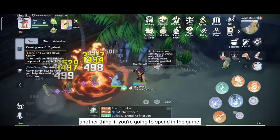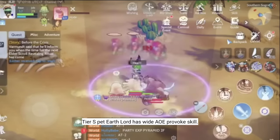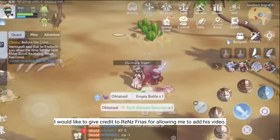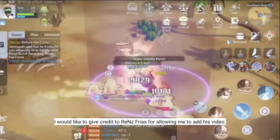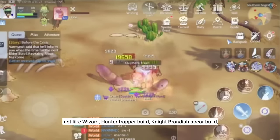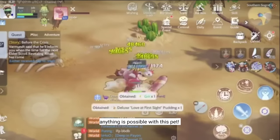Another thing — if you're going to spend in the game, I highly suggest that you get Earth Lord as soon as possible. This TRS Pet has a wide AoE Provoke skill. I'd like to give credit to Rance Frias for allowing me to add this clip. As you can see, if you have Earth Lord and your class has wide AoE damage skills — like Wizard, Hunter Trapper build, or Knight Brandy Spear build — anything is possible with this pet.